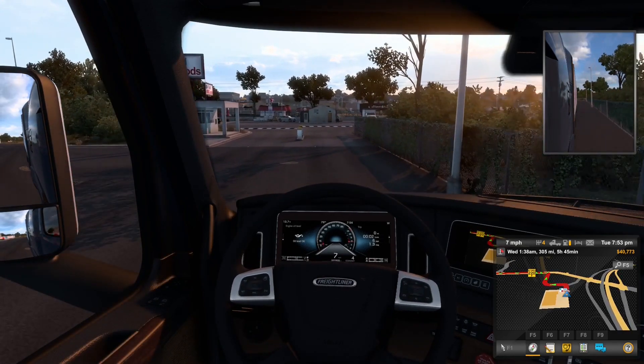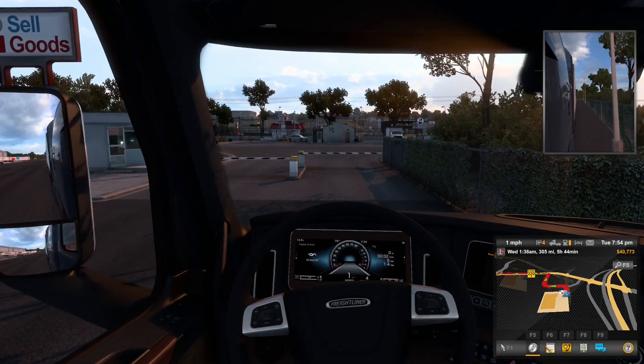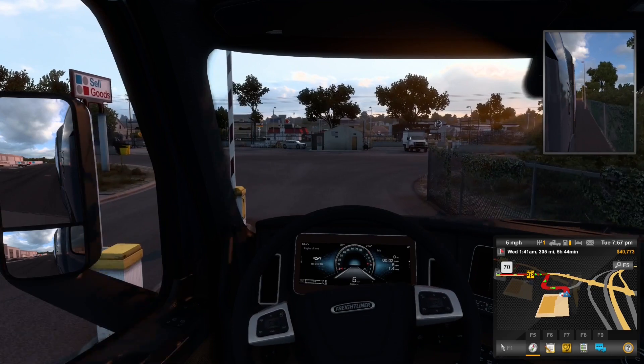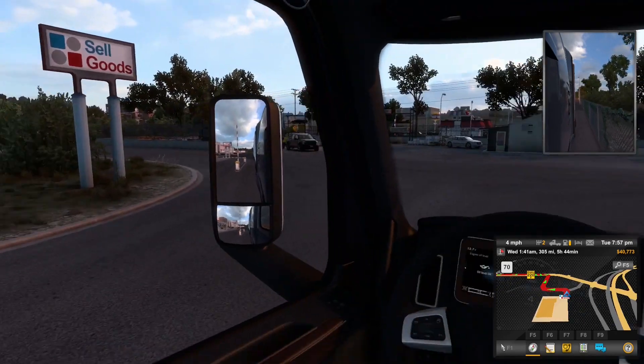Might need to come to a stop up here. I would assume we go out this way — hopefully this is the way we're supposed to. Yeah, what it looks like. Turn left. Didn't like that shift right there.